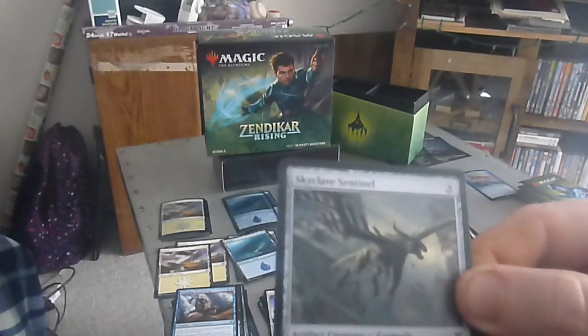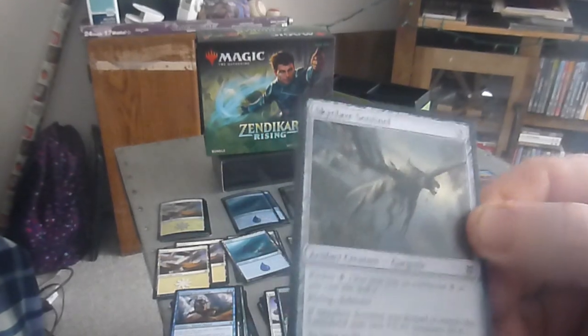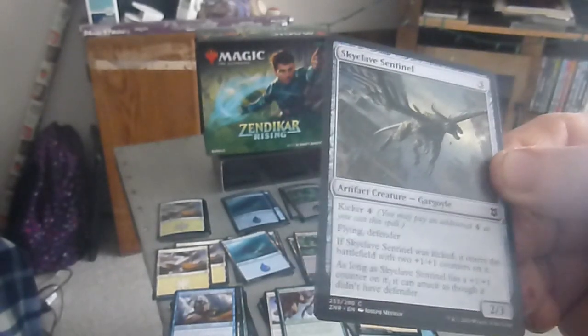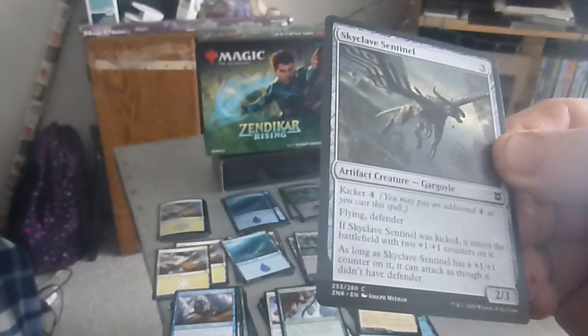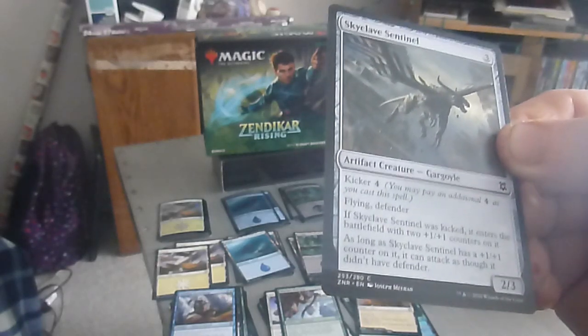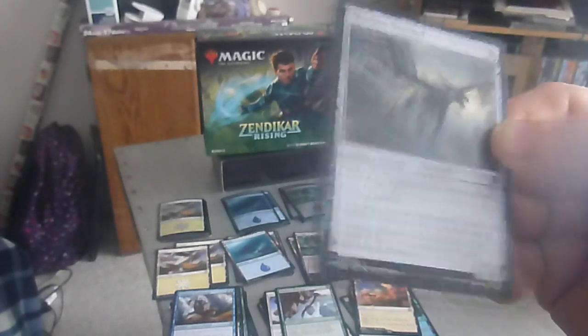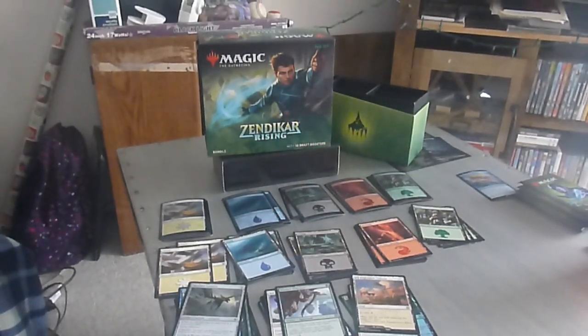We have the Skyclave Sentinel — a three drop, two-three gargoyle. Kicker four. Flying, defender. If Skyclave Sentinel was kicked, it enters the battlefield with two +1/+1 counters on it. As long as Skyclave Sentinel has a +1/+1 counter on it, it can attack as though it didn't have defender. And with that, we're running out of time. So I thank you again for coming out to the channel. Until next time, this is Cobble S. Cobble, saying have a good day. We shall see you for part two in the next one.